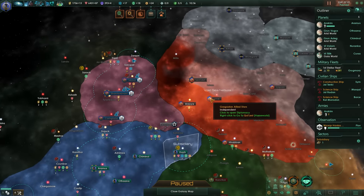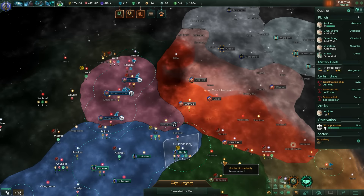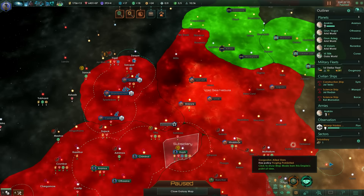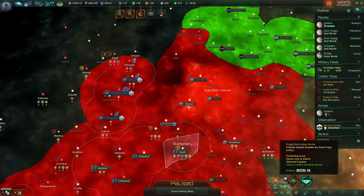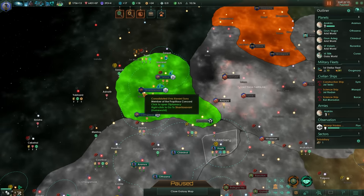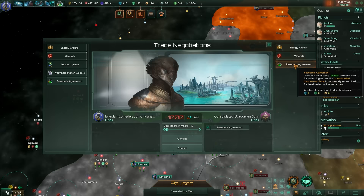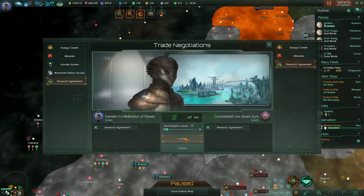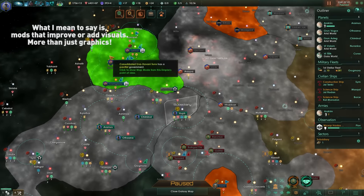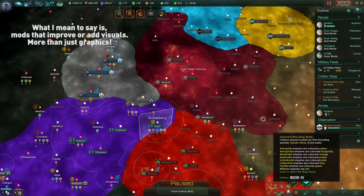Hey everybody, welcome back to the Stellaris Mod Spotlight Series. I am Sir Tristan. We just got our hands on Asimov patch, patch 1.2. There are so many good changes with that patch. There's an entire section of the patch notes dedicated to new ways to mod the game. What this means is in the coming weeks, we'll have brand new mods that weren't even possible before today. Since Asimov only came out a couple days ago, none of those mods are quite ready yet. So this week we have a special episode that's all about taking the visual elements of Stellaris and cranking them up to the next level.